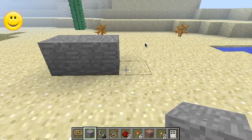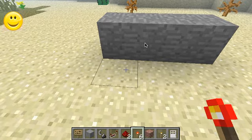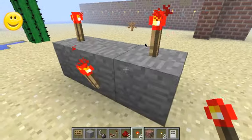First you get three blocks of any type as long as they are solid, and you can place redstone on them. Then you put a redstone torch here, here, and on either side.